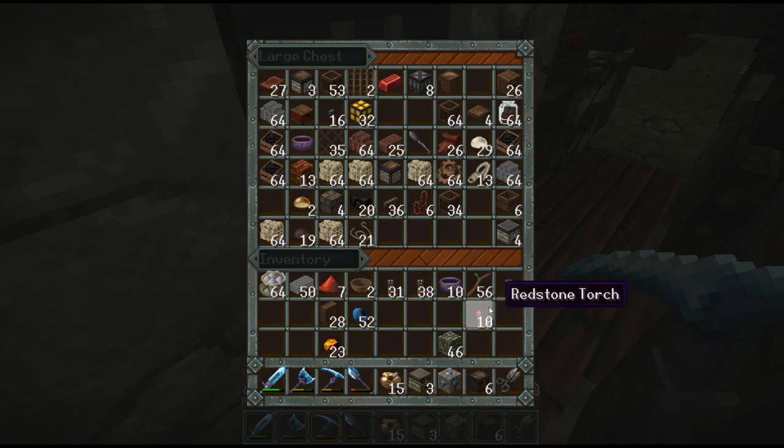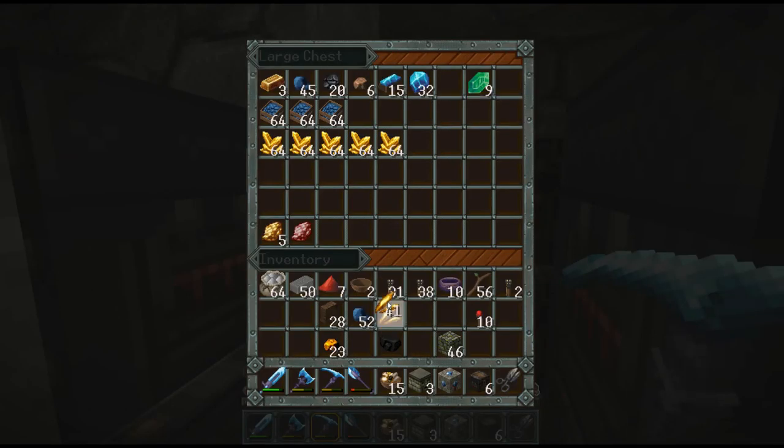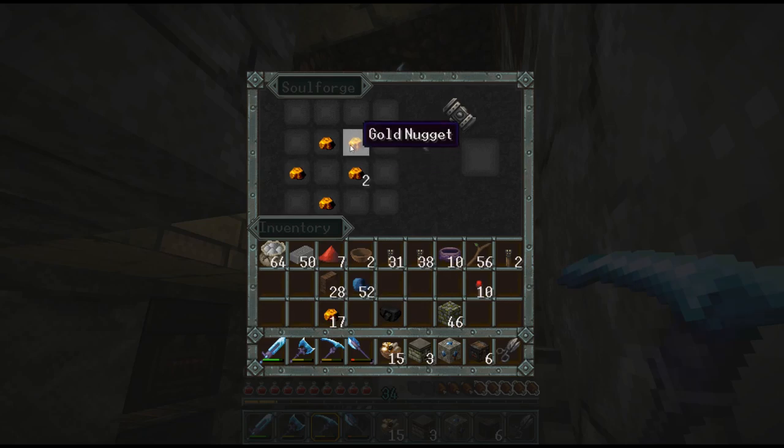I have some redstone torches already — should have checked that before making a whole bunch of them. I need a clock, and then this, plus these. And then redstone — that should potentially be enough. The only thing we'll be missing is probably some redstone.